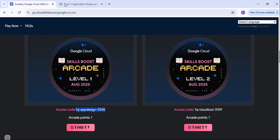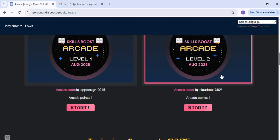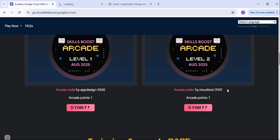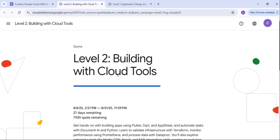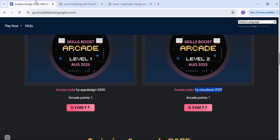You have to enroll into all the games because there are limited spots and they fill up fast. So let's quickly get into Level 2 as well. Just click on Level 2, click on the Start button, and copy this particular access code. For Level 2, there is a different access code — you have to copy and paste it to join Level 2 as well.